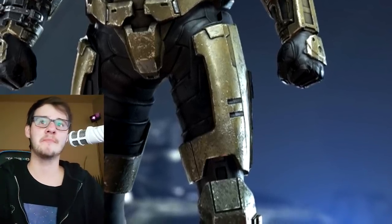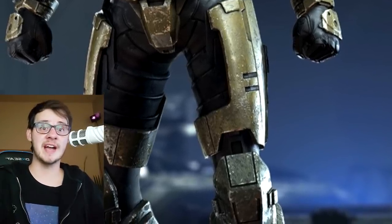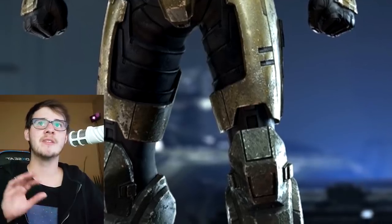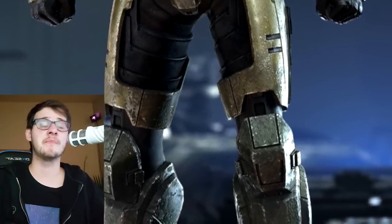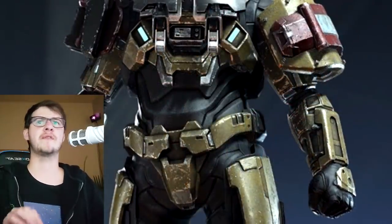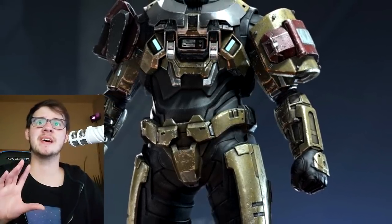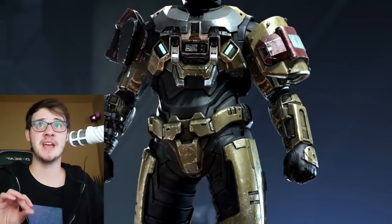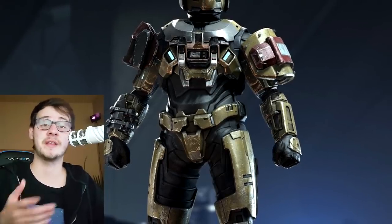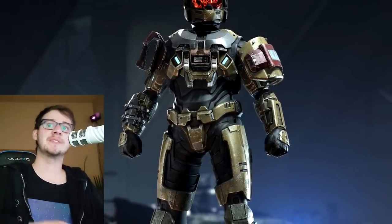Seeing all these armors is making me open to the idea of armor coatings. This armor is actually called 'Noble Defender armor coating — work in progress.' It looks absolutely fantastic — it looks like Reach but upgraded, like Halo 3 but upgraded. I love the texture and the shading on it. Halo 4 and 5's armor literally looked like plastic; here that is not the case. They nailed the black undersuits. This doesn't look like 343 did it — it looks like Bungie had done this for a cinematic back in the day.